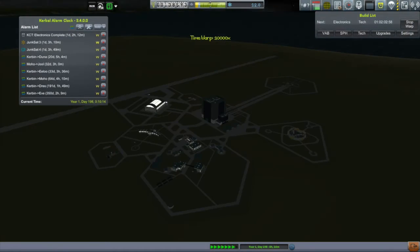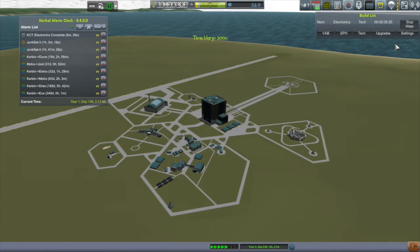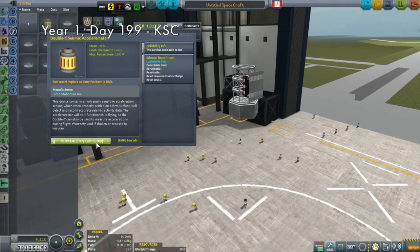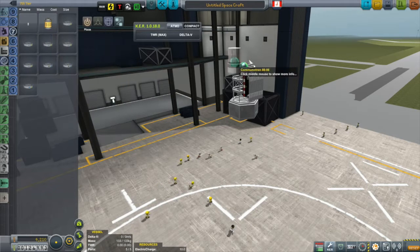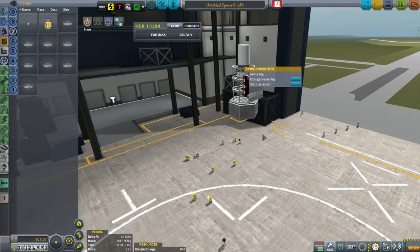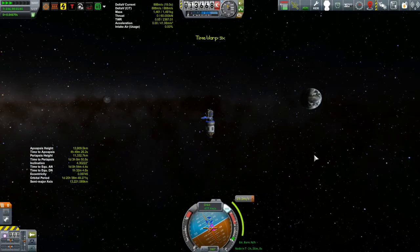I then time-warped a little less than two days to unlock electronics. This finally gives me that antenna and allows me to get started with the design of my Duna probe. I'll put off discussing the actual design until launch day, but this thing did get pushed into the building queue and will be built well in time for my Duna launch window.